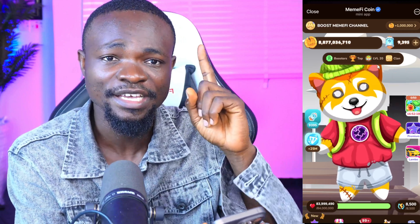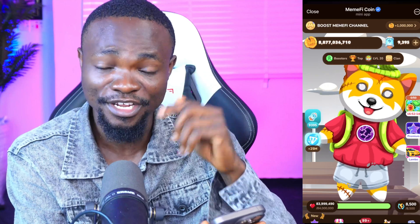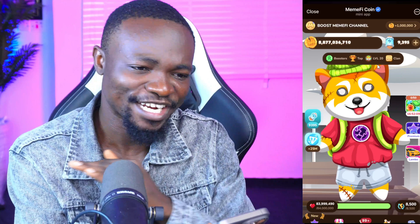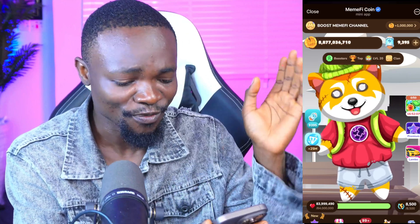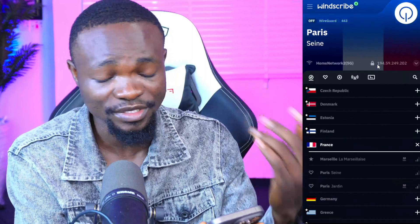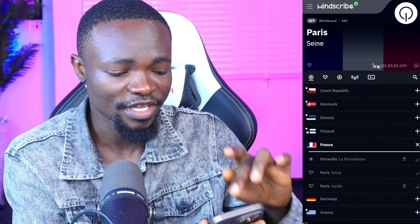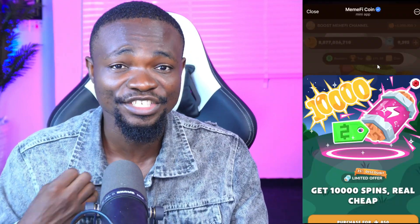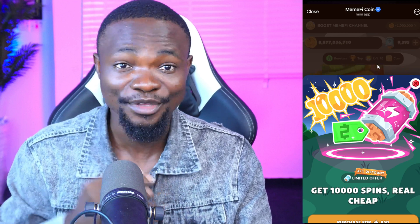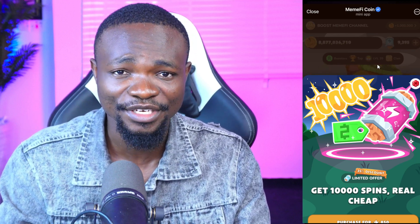Number one: download the VPN called Windscribe. Number two: connect to France. Number three: reload your Memphis — and you are going to have this issue solved. Once you are done, you can go to your VPN and close it because it might drain your battery. If you find this video helpful, share it, like it, comment, and subscribe to this channel for more videos. Thank you for watching — bye for now.